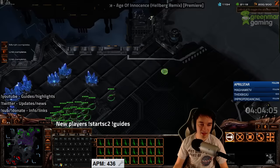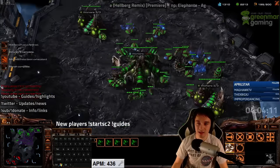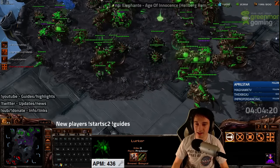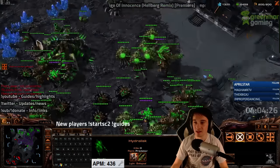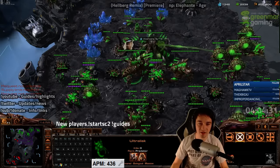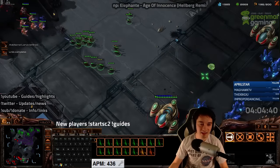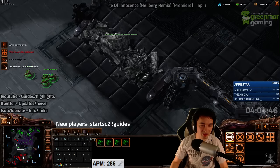He's coming this way — pretty sure he has vision on something over here. I've got the broodlords working their way up. I can get a blinding cloud in there. We've already got the ultralings — I'm gonna force the all-in here. I've got a single viper that's gonna have like two blinding clouds. Is he out of money yet? He can't come back again — he should have no more bases. Why are you here? What are you doing?